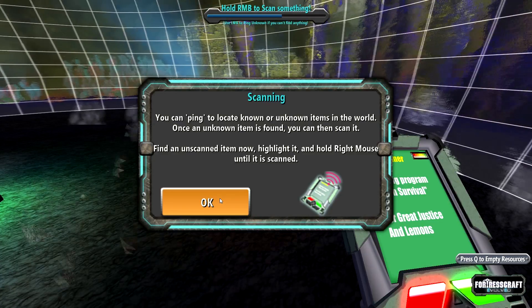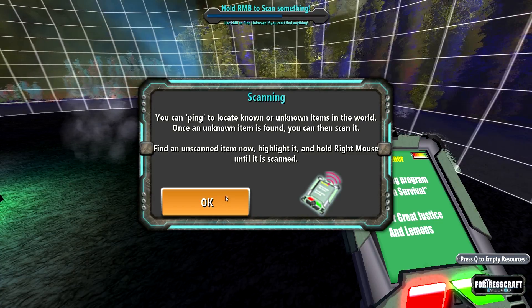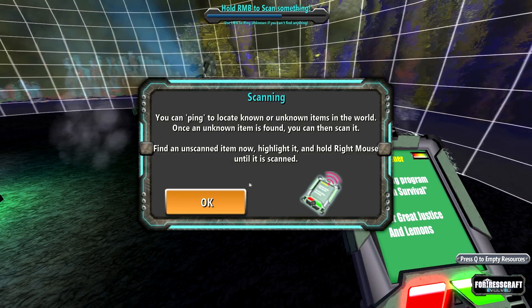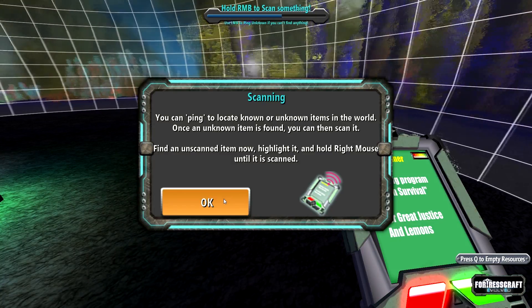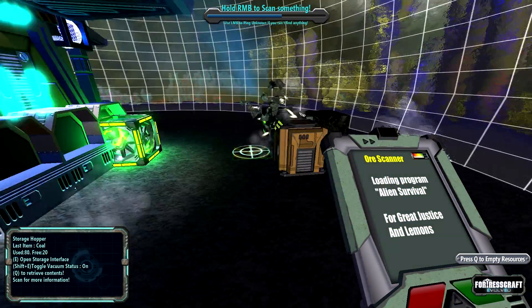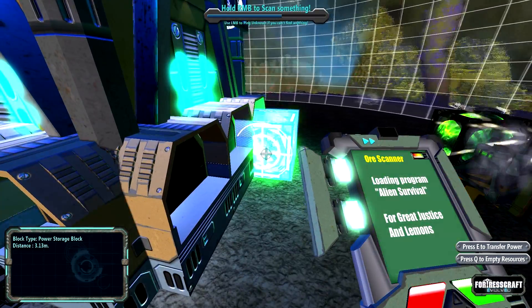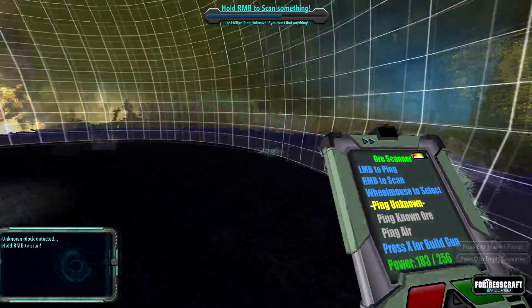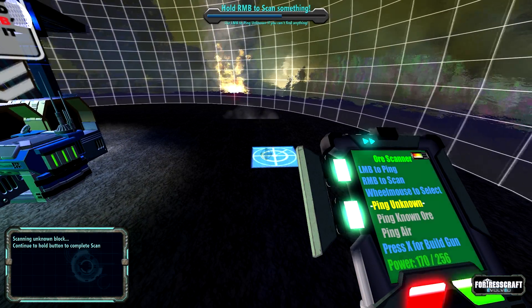You can ping to locate unknown items in the world. Once an unknown item is found, you can then scan it. Find an unscanned item now. Highlight it. More scan — scanning block.